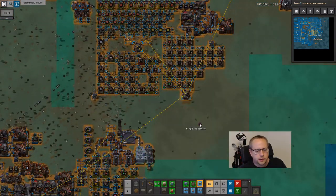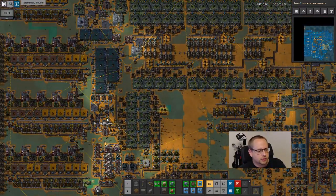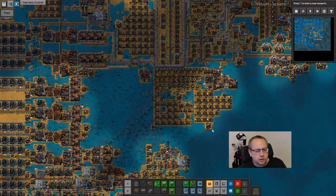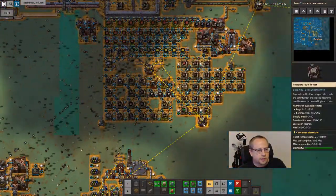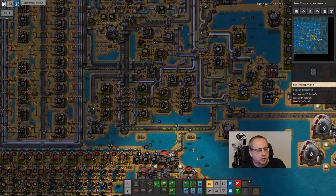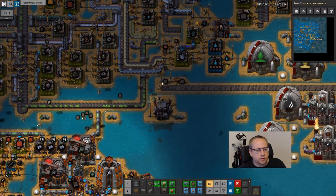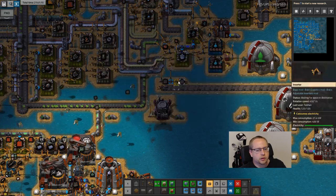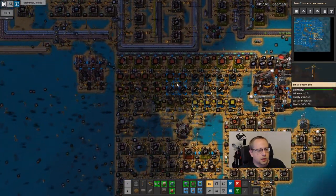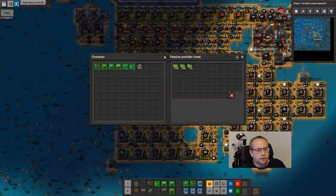The first blueprint was Logi Sand Delivery - this I can place anywhere to have logibots be occupied instead of construction bots, by delivering sand near to where I want them. I ended up not using it that much because logibots are so busy in this game. I think the first thing I'll do next session is turn on bot production again. I'm actually using more boards now - that's a lot of green circuits.